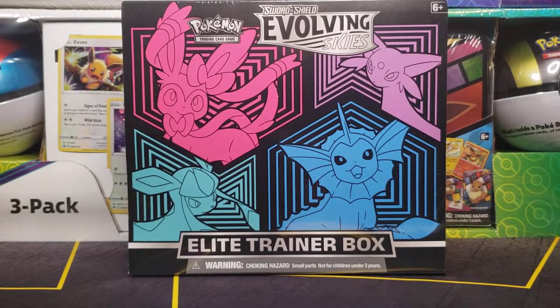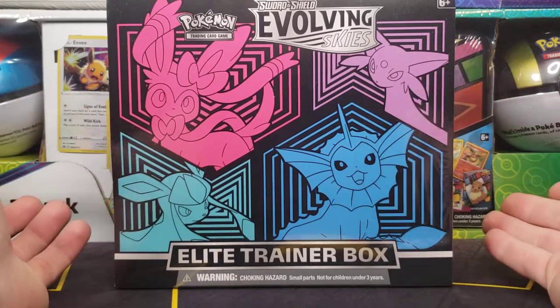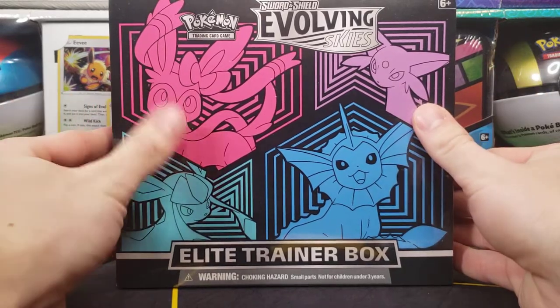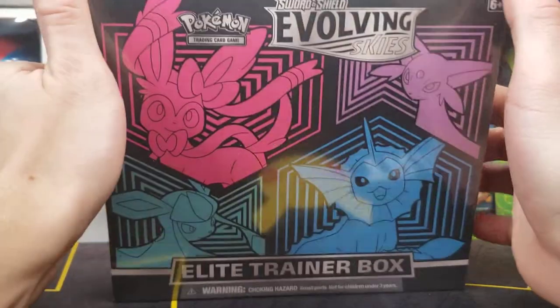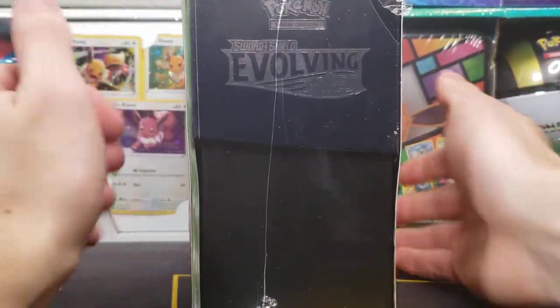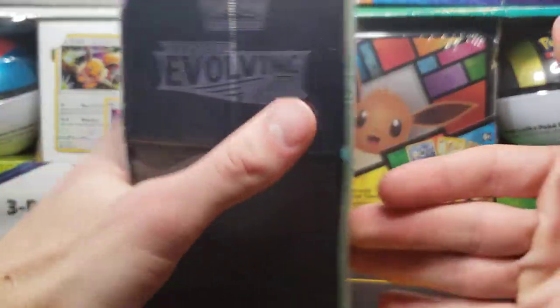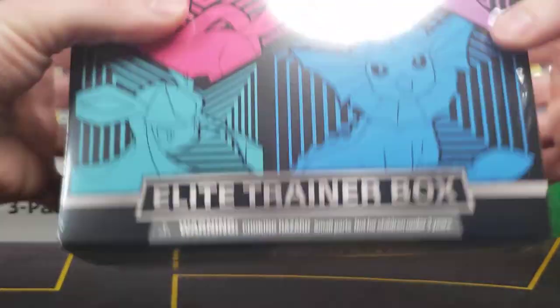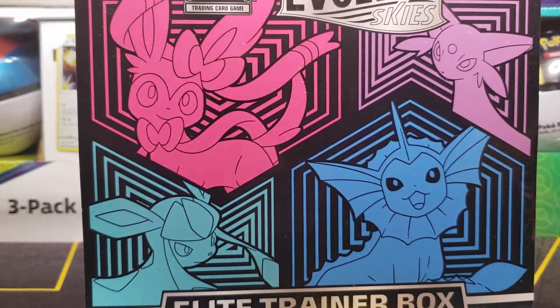Good morning once again y'all — we have an evolving skies elite trainer box. A while back we opened up the Jolteon and Flareon version, and now we got the Vaporeon one — Espeon, Sylveon, and Glaceon. They are practically the same elite trainer box, just different designs on the cover and sleeves. So without further ado, let's open this guy up.